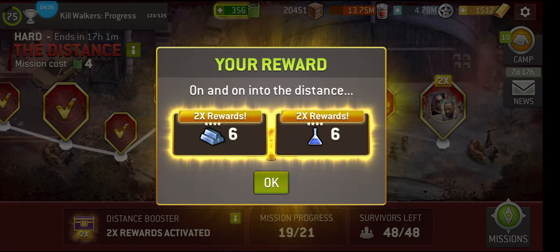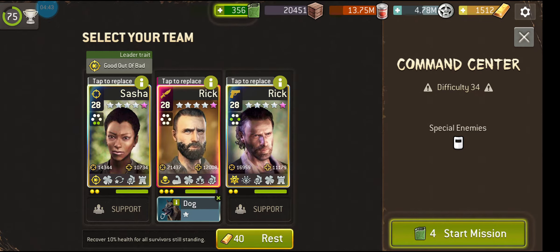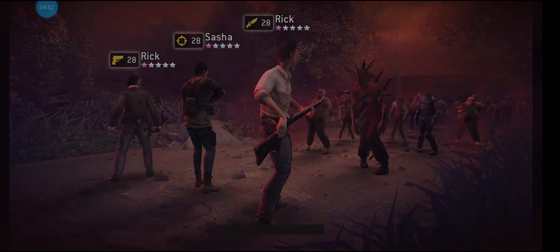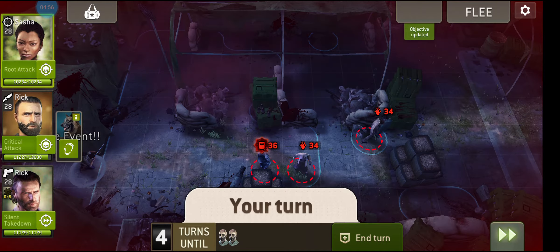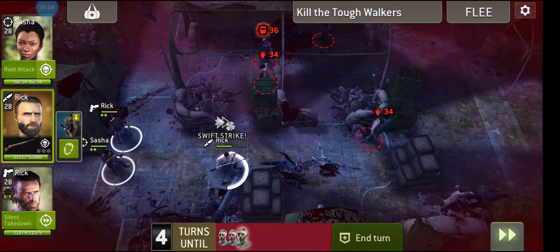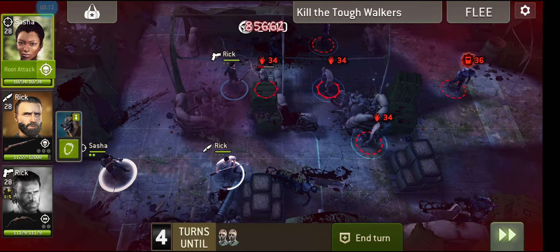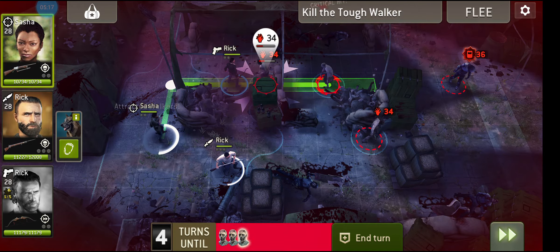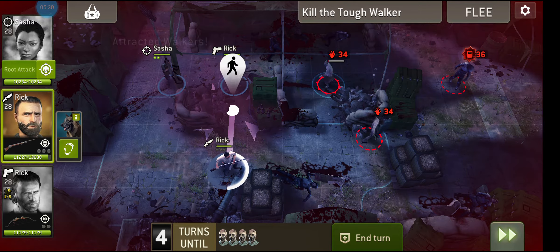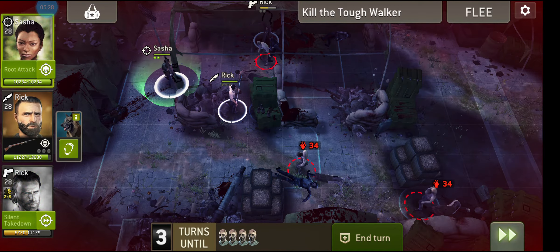I've got to remember that I've got the support. I've only got one support at the moment — that is Dog, but he slows down the walkers. I've really got to remember that I've got him. I'm still not used to using the support system. Take down the tough walkers. This is where it gets tough to know who to use. What I could use is some of my lower level survivors that I don't mind wasting, so that I get an idea of what to expect in the level. But obviously my self-imposed challenge is that I do not lose anyone. That's the challenge that we've given ourselves. Okay, that could have been worse — it could have been a lot worse.